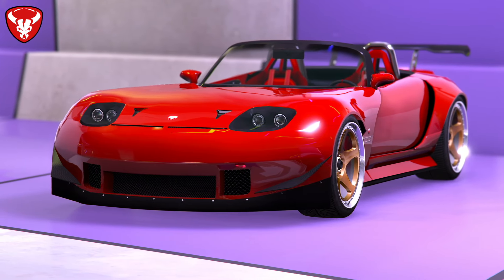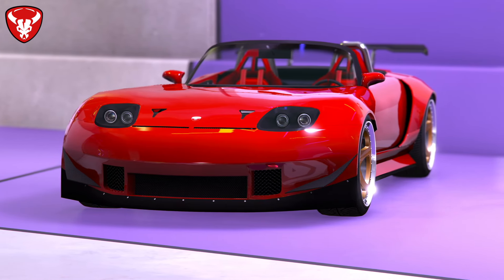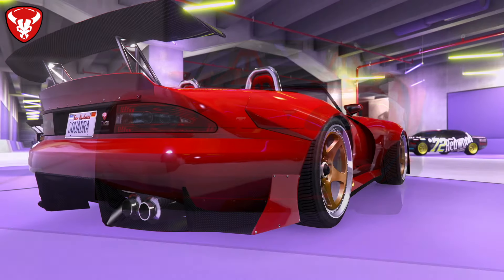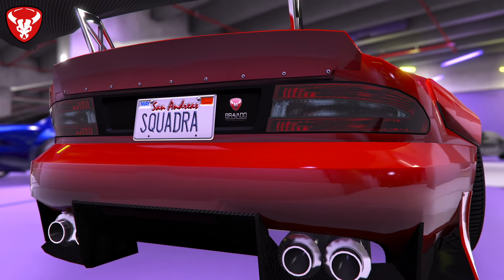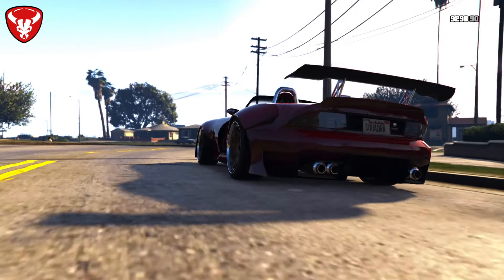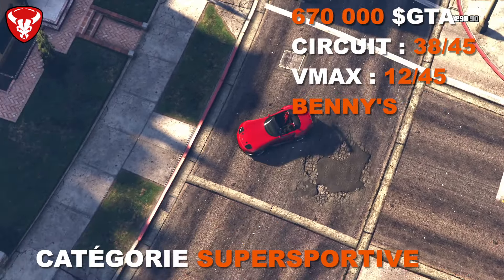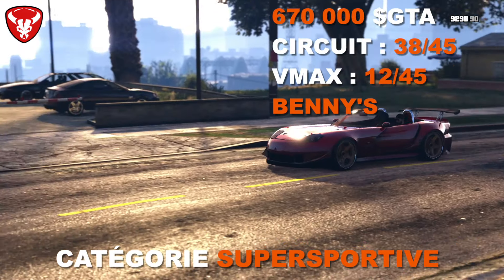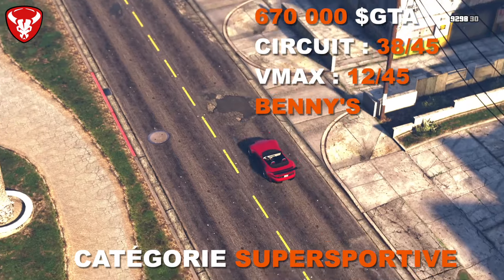La seule super sportive chez Bravado est la Banshee 900R, issue de la Bravado Banshee amenée chez Bénis. On reste sur une inspiration Viper mais en version large avec ailes élargies et nombreux customs. Cette voiture perd cependant son intérêt face à la version HSW de la Banshee en termes de performances. La transformation chez Bénis coûte 560 000 $, pour un total de 670 000 $. En performance : 38ème sur 45 en circuit et 12ème sur 45 en VMAX.